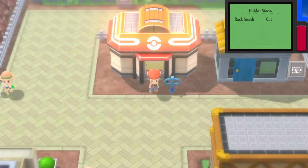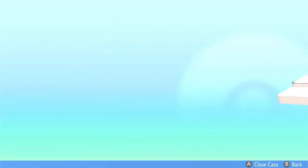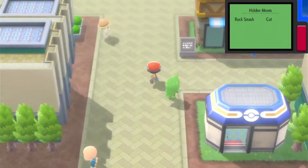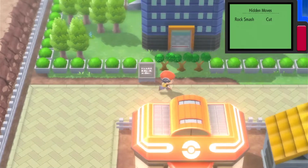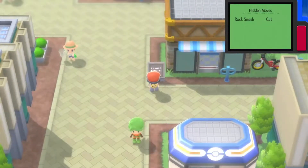Welcome back to Pokemon Shining Pearl! Last time we took on Eternal City gym leader Gardenia, the grass-type user. We won the Forest Badge — it's already darkened because to shine badges in this game you have to do what you did in the original and shine them on the screen with a stylus or your finger. I recommend getting a screen protector. We also went to the Team Galactic Eternal Building and rescued Rad Rickshaw, the cycle shop owner, from Commander Jupiter.